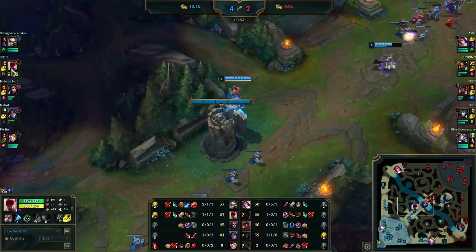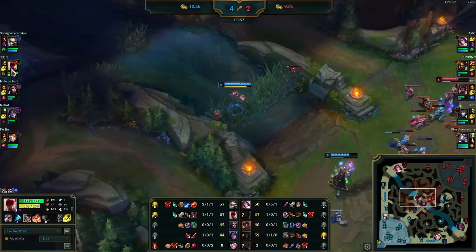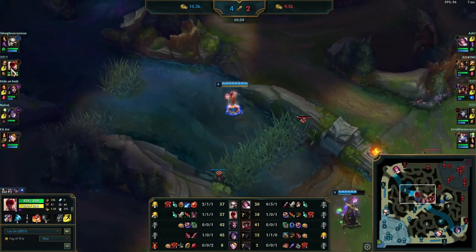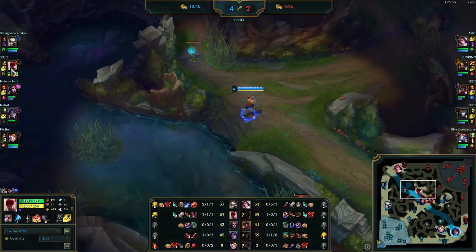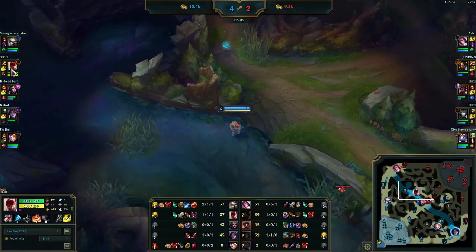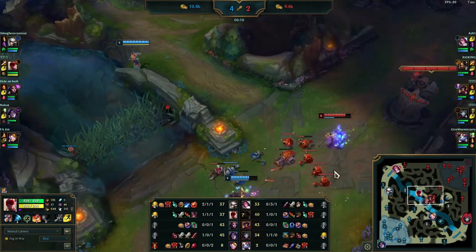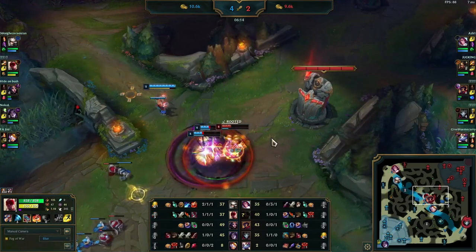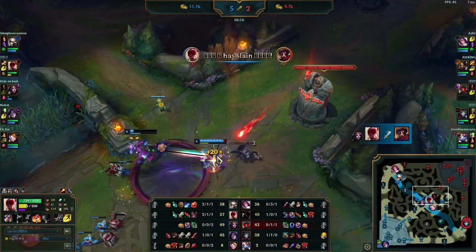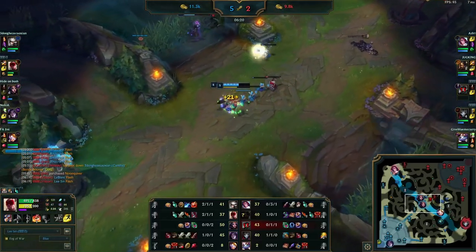So what's Lee Sin gonna do? He's gonna drop a ward for his mid laner and hover — he wants Nidalee to come here. They wanted a 2v2 because they would win that with Lee Sin's lead. Instead of being AFK he checks the raptors for the timer and looks out at mid lane to see if they can gank Victor. Victor is an immobile mage, so if LeBlanc dashes on him she can chain him up — perfect setup for the Lee Sin Q — and another kill is picked up right there.